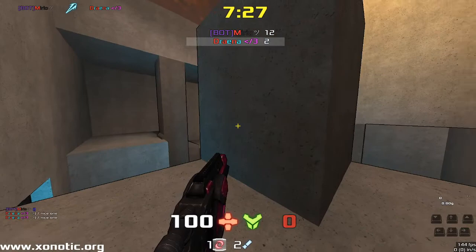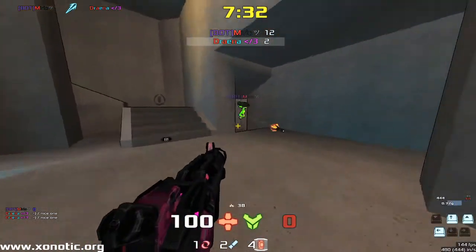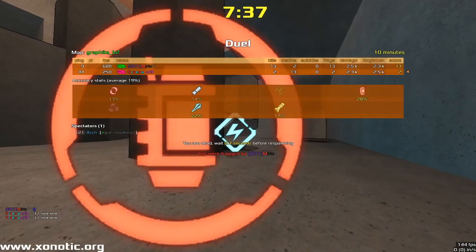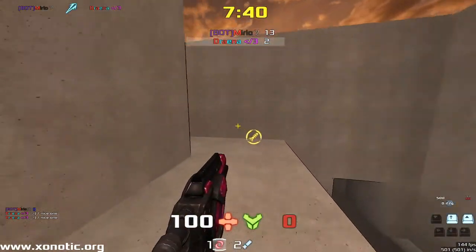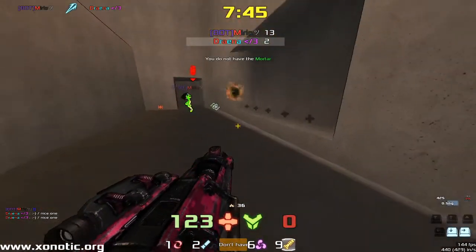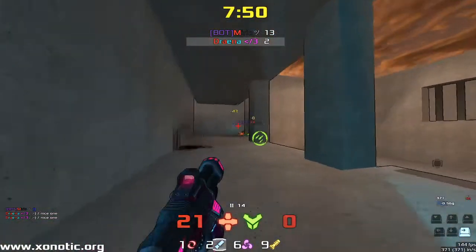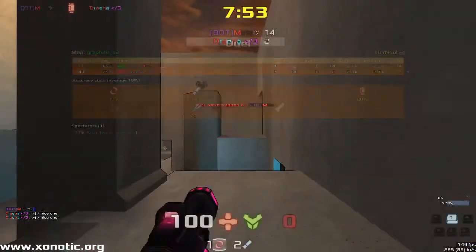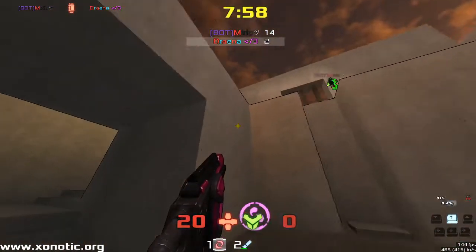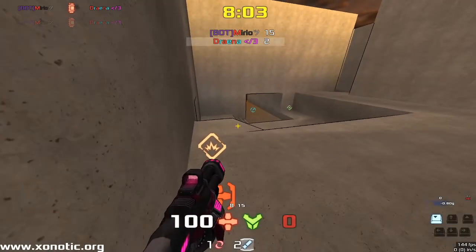Here we're just seeing Mirio push Drainer around the map and control it a little bit. Some of these situations you're right to stay in, and some you could push out a little bit earlier. Once you've taken quite a bit of damage, pulling out could be a good option. With the score difference right now, this isn't what I'd recommend — but if the score difference was close and you took an 80-damage hit right off the spawn, I'd stay in it, because then you can practice playing on the back foot, get that respawn, and start fresh.